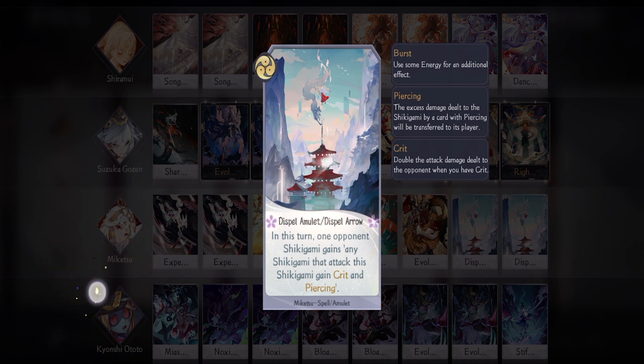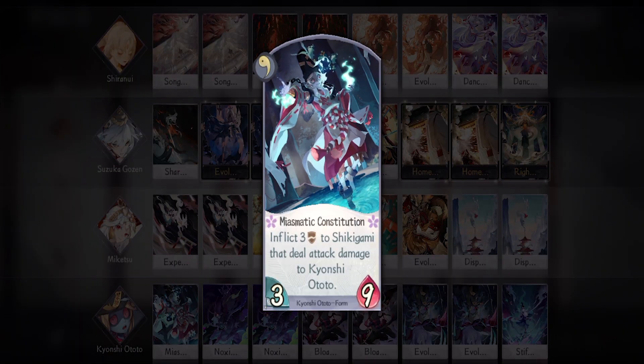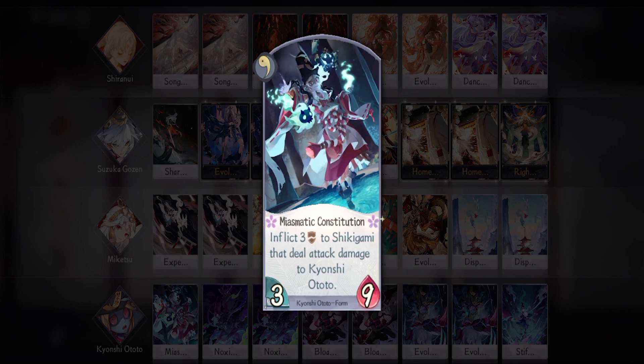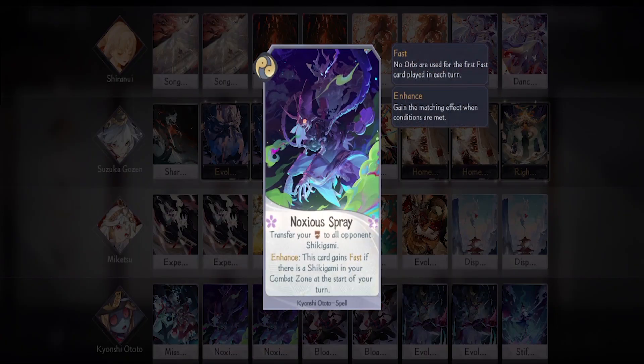Lastly, the one that makes all of this possible: Kyonshi Ototo. He's here to spread his fragile while also being a fragile tank, but you seriously have to play smart — know when to hold off attacks and when to let your opponent smack you. I'm bringing one Miasmatic Constitution — you can replace this with Decaying Punch if you prefer. Noxious Spray is what you'll use along with his second form: carefully build up fragile, spread them using discard, then finish with Miketsu or Suzuka Gozen. That's the win condition.